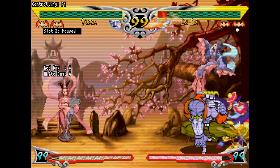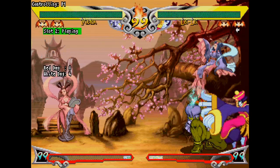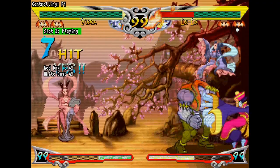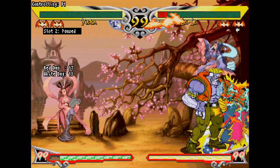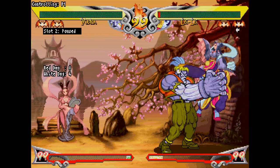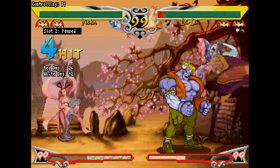Links can also allow you to combo into the same normal, or combo backwards in the chain priority. Normals in V-SAV usually yield plus frames, so links aren't too difficult. Not every normal can or should be linked — the effectiveness of links depends on the character. Everyone can definitely get by with just chains, so don't be too discouraged if you can't get it.